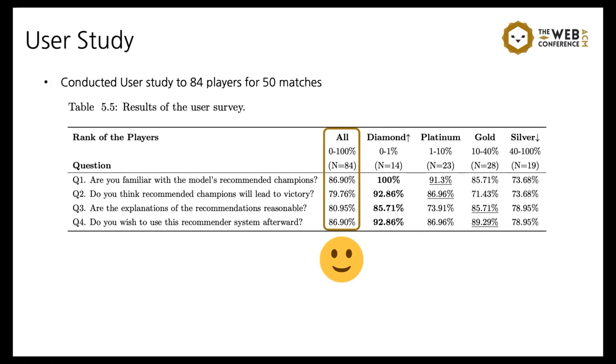We further conducted a user study with 84 players over 50 matches. The players were familiar with the recommended champions, thought these champions would likely lead to victory, and we provided explanations based on the attention map. Players found these explanations reasonable and said they would like to use this system afterwards. Overall, the players were generally satisfied with the system.